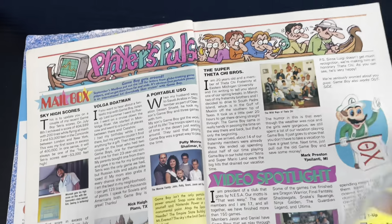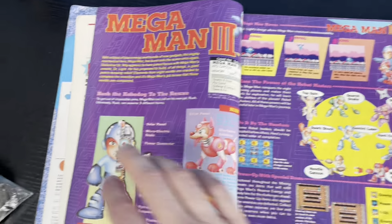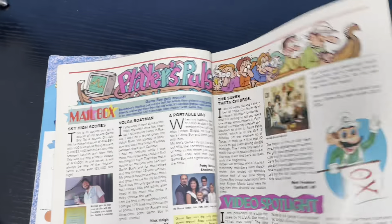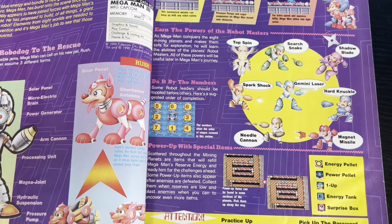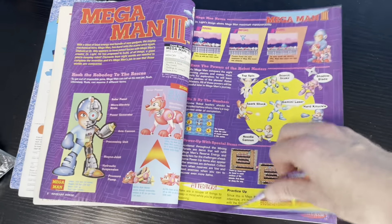Mega Man 3. I love how each color — just the change in colors from page to page. We got all white right here, and then it's like a whole new level of purple. I love it. Like before the days of the internet, this is how you would have to look stuff up, kids, if you wanted to learn how to play a game.